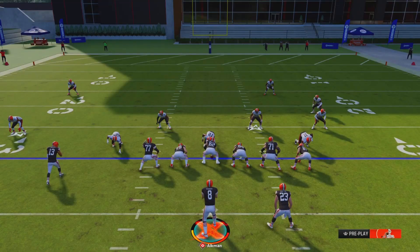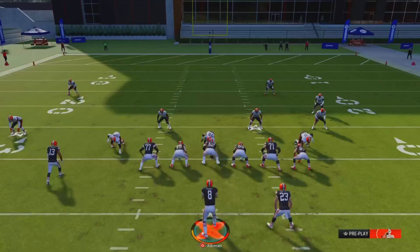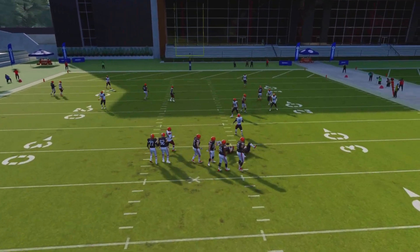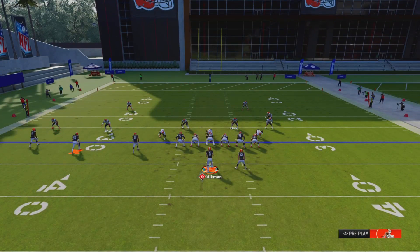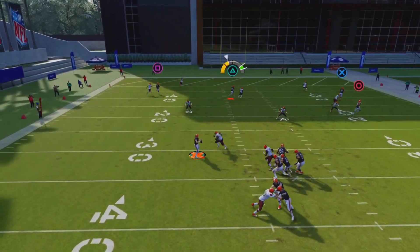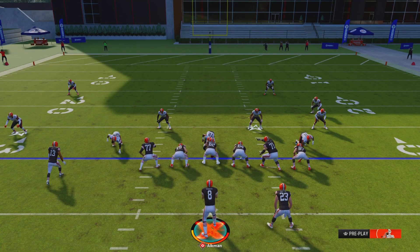If you step up in the pocket too far, you're going to get the flag for throwing over the line of scrimmage. And then if you do it just perfect — if you do this perfect — obviously you won't lose yards. You'll actually gain yards, and you might gain a yard or two.